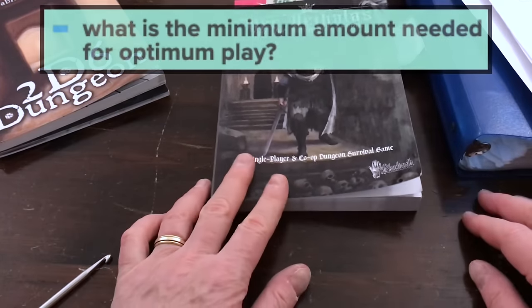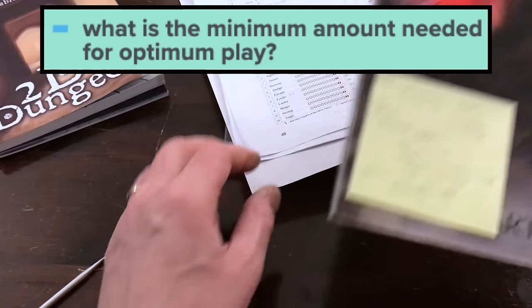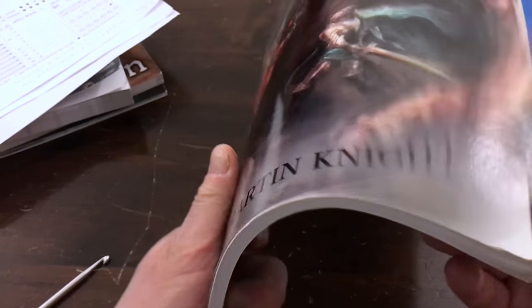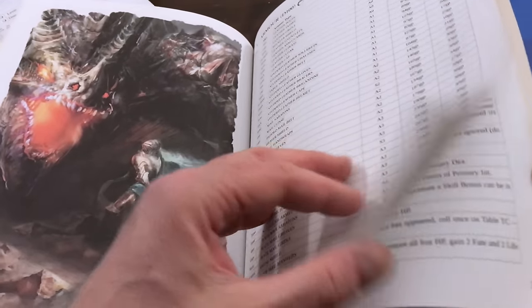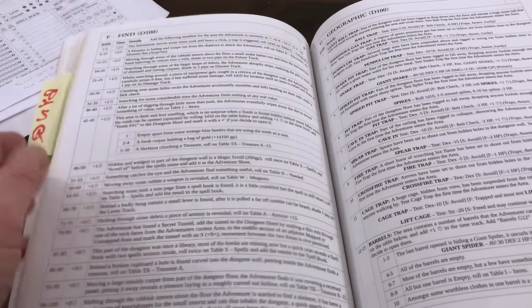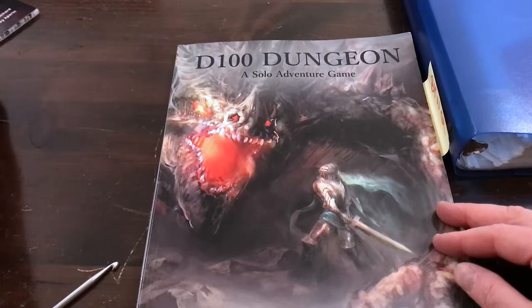The last thing I want to talk about is expansion content and what you need to actually play the game well. Starting with D100 Dungeon: I think you can play this game just with the base book pretty effectively. There is a ton of gameplay in just this book. If the gameplay is to your liking, you're going to be incentivized to play it because you want to get all the different armors, trade up, see what types of boosts you can roll for, find all the things you can encounter, and encounter all the various tiles. So actually this book in and of itself is all you need to play, plus some dice or a die roller.